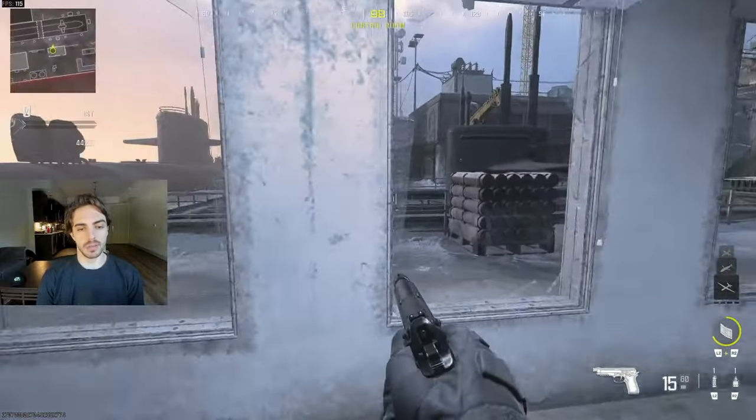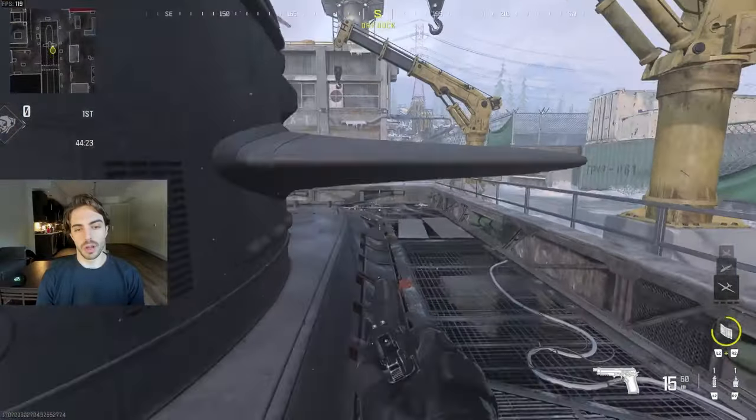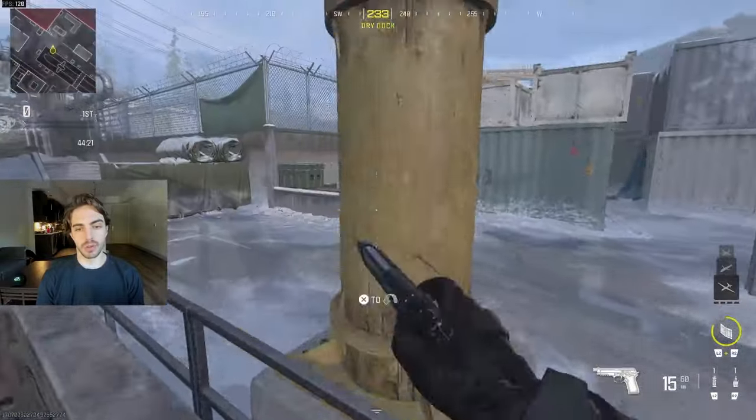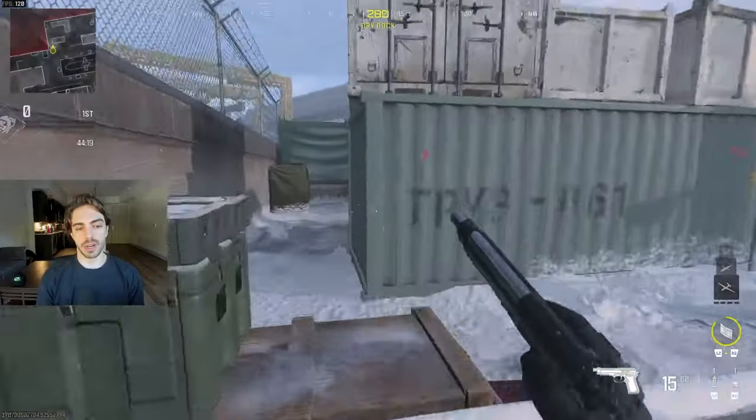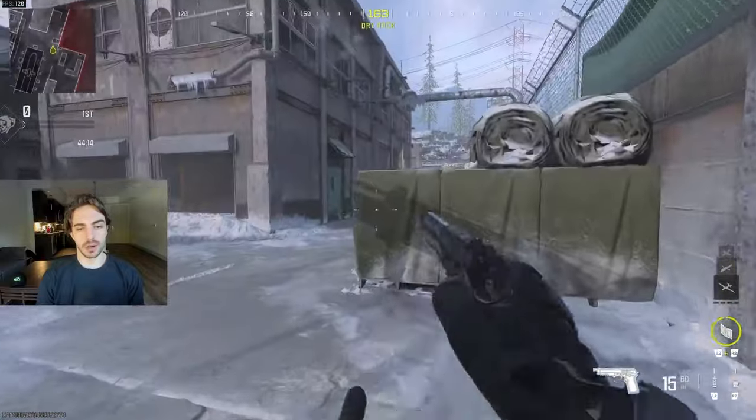This little room over here is gonna be 'hut' if they go inside. This is P3 or 'sub' — either or, you'll basically be calling out one of those. This is gonna be 'crates' over here in case they're playing this corner or watching over from this heady spot.